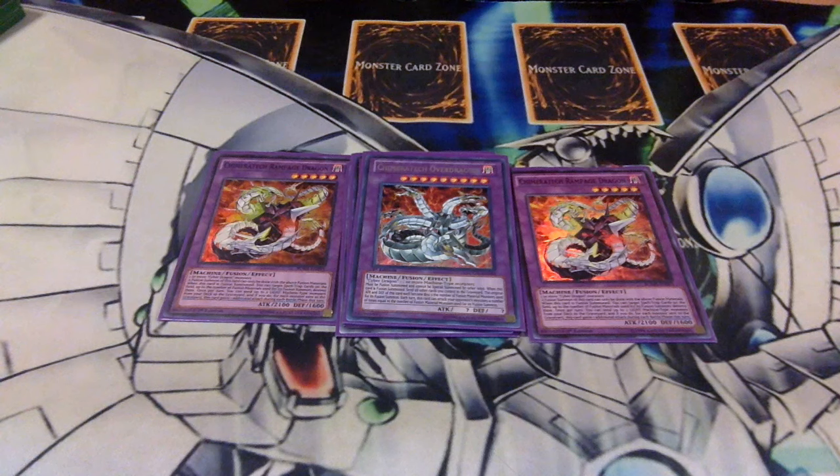I was about halfway through my deck with most of my resources in the graveyard, and I drew Powerbond and Cybernetic Fusion Support. I figured let's just go high power — I activated Fusion Support, cut my life points, then Powerbond'd out for what turned out to be a 6400 original attack doubled by Powerbond. First attack — game. He still had three other monsters and I was just going for it.